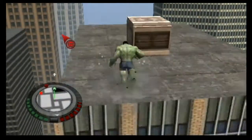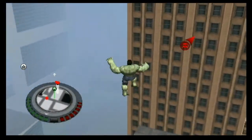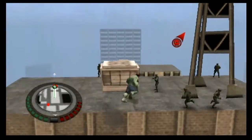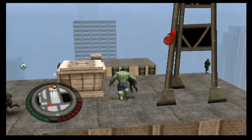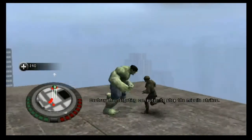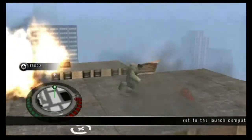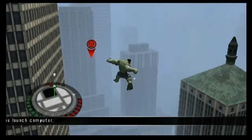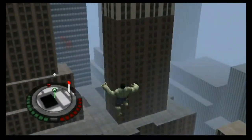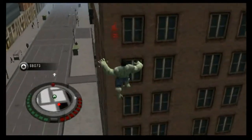We're going to kind of try to jump from building to building here. I think this is the building it's on — yeah, it is. Let's just destroy it. I've located the source for the transmission. Destroy the targeting computer to stop the missile strikes. Alright, we can do that. Let's just start heading that way. So far this mission seems pretty easy.